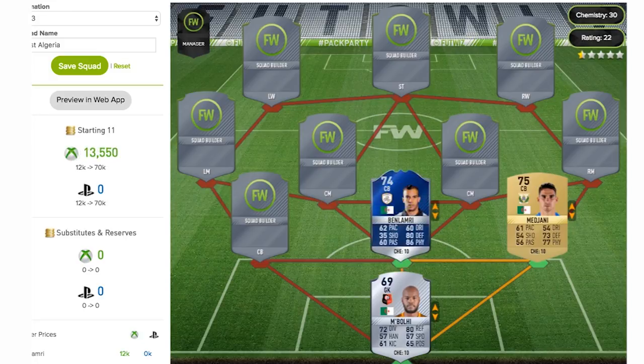Moving to the central centre back of the team and as we can see it is a Team of the Season card. This guy is a silver, 74-rated. I think he plays in the Saudi Arabian league. The pace isn't the best — pace, defending and physical are the stats I tend to look at on a centre back. 62 pace, but the defending stats are fantastic: 80 defence and 86 physical. That's incredible on a silver card, but he is a Team of the Season.